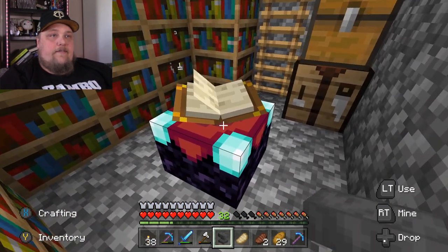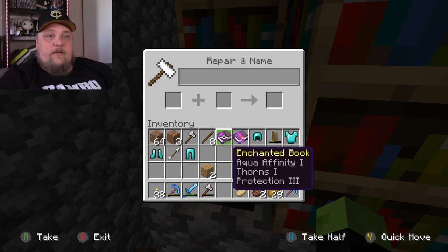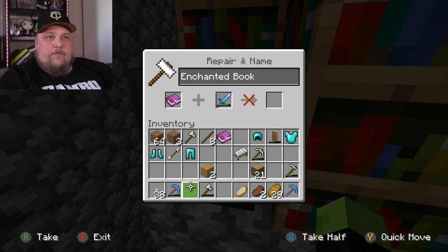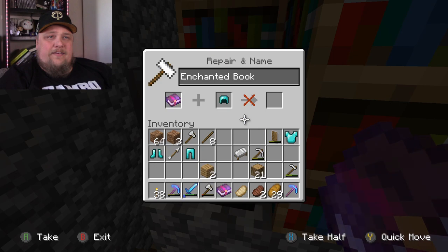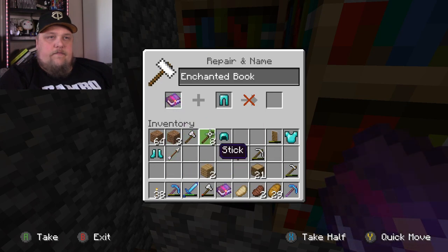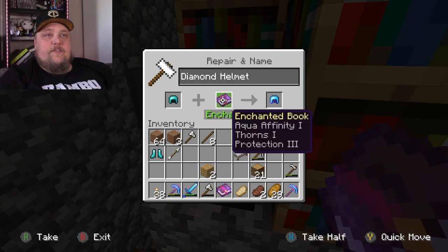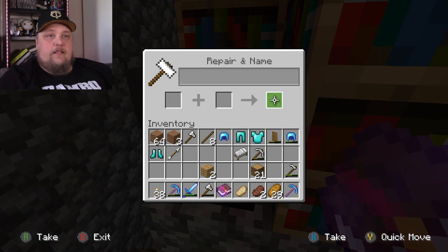It's kind of frustrating — I didn't build this smart. Actually, let's put it right here; we could just use that. If I put Aqua Affinity, Thorns, Protection 3 — I'm not really sure. If I put that up there and I put the sword up there — no, that's not going to work. Aqua Affinity, Thorns, Protection 3 — this is for my helmet. Okay, so if we did this book, it would take this helmet and it would cost us nine. Let's enchant that now.